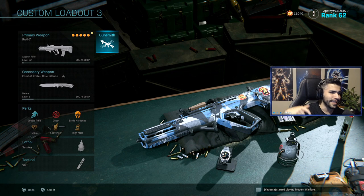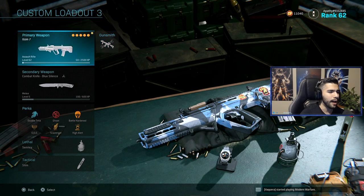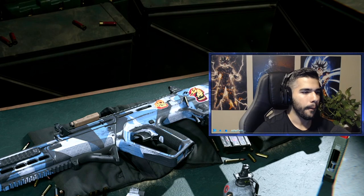What is going on guys, it's your boy Apathy. Today we're gonna do a class setup on the RAM 7. This recently came out and I'm already level 62 on the weapon — I grind with this thing. This thing's a beast, baby.